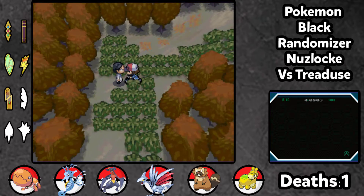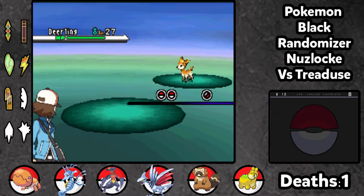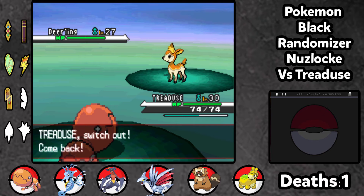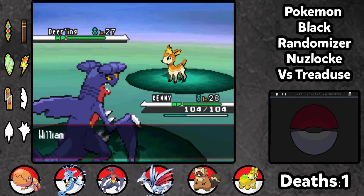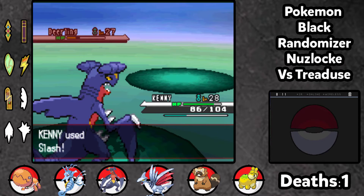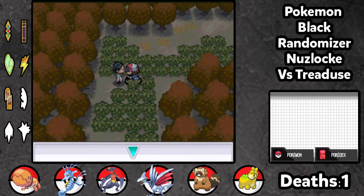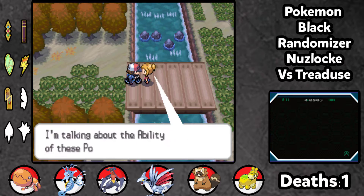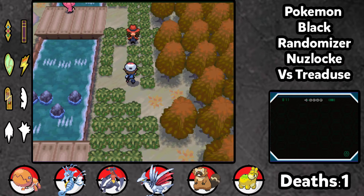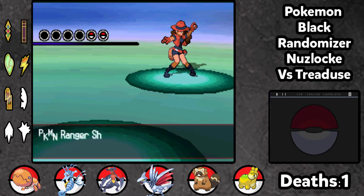First we've got to take on this trainer, so we've got a little bit of work to do today. Hopefully we'll get our way towards Chargestone Cave. Obviously we're going to switch out here. I know Kyle could probably take care of this but I'll go for Dual Chop - in fact I probably could go for Slash here. We're going to keep getting ourselves levelled up, hopefully get Treadjuice a little bit closer to that evolution that we want and need so much.